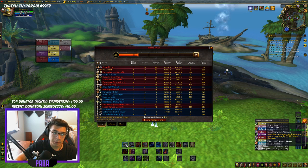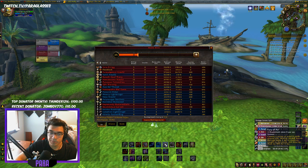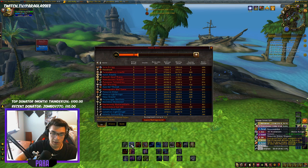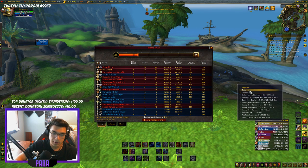Rotation again: Rock Biter to generate Maelstrom — Maelstrom is your resource used on all your abilities. Then put up Fury of Air for constant damage and slowing people. After that, Storm Strike. Then Flame Tongue to apply the buff. Use Lava Lash whenever Hot Hand procs. Use Crash Lightning if there's two people around you. Always keep the Flame Tongue buff up on yourself because it makes Hot Hand proc, and Hot Hand is one of your most damaging abilities.